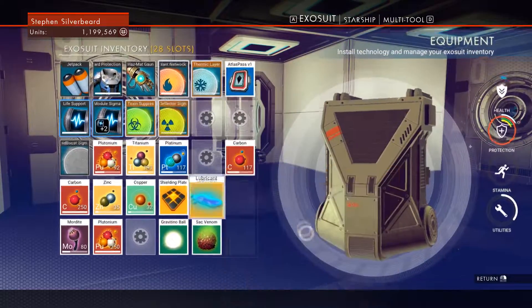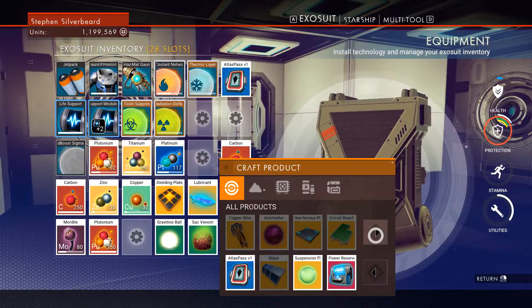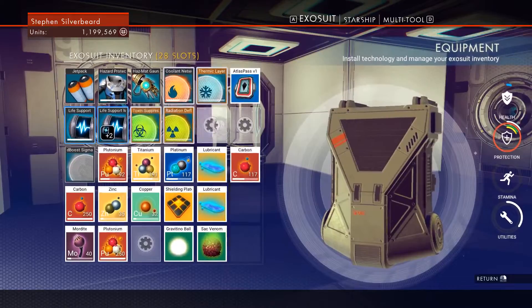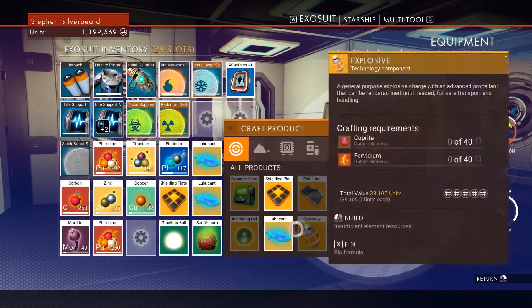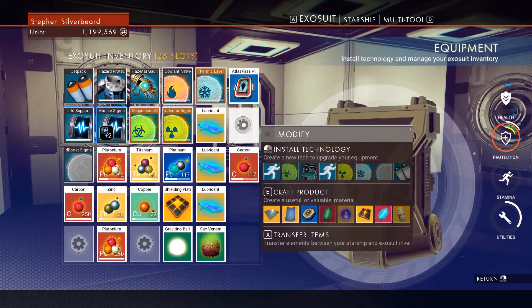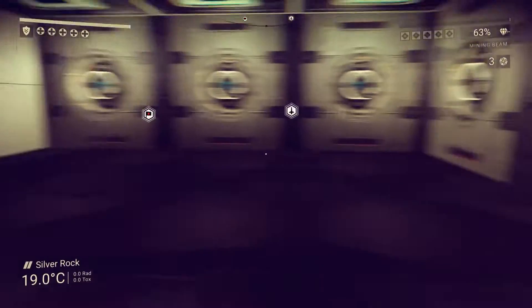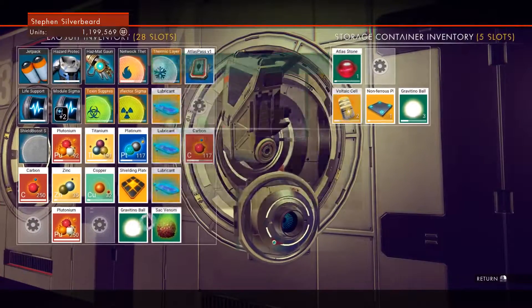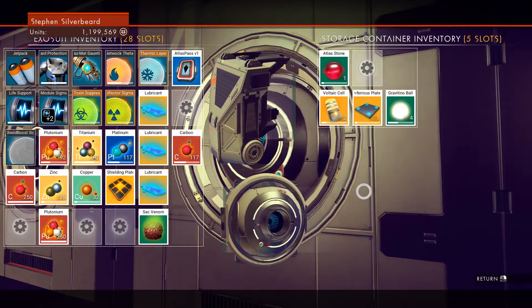And what we're gonna do now is do a bit of lubricant farming. A lot of guys say this is a really quick way to make money, and it probably is, but it's not really the way I do things. We've got three and one of these is my restful storage for Gravitino balls — I'm slowly building these up just in case I need them.